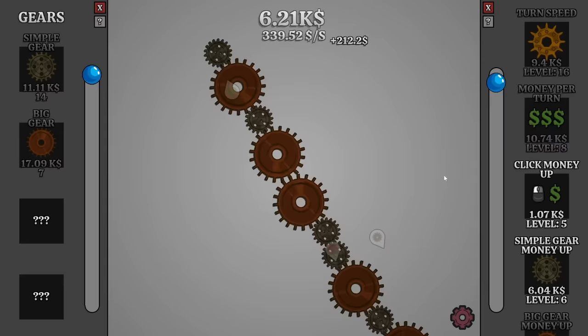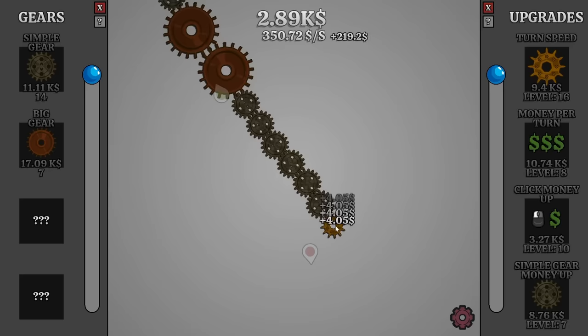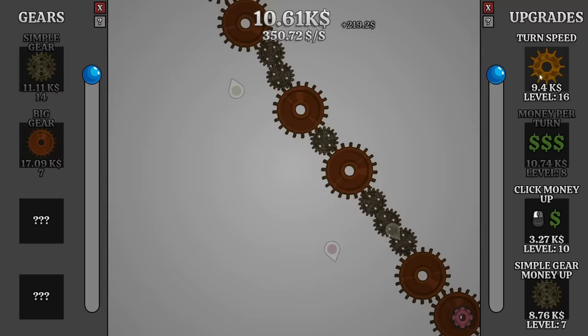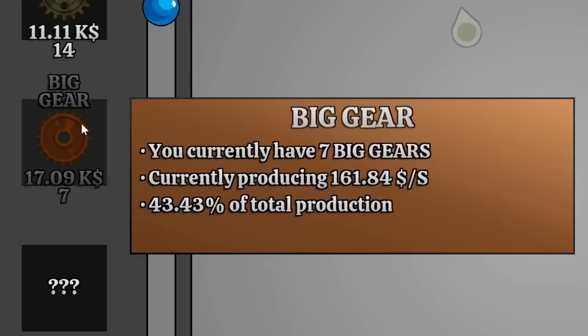Should I buy better click upgrades? I think I will just see what they get for me. So now our click money is level 10 — that gets us $4 every click, which really doesn't matter when we're making 350 a second. Although it is kind of noticeable when I click. You might be asking why I don't just turn on the auto clicker, and I say you're asking too much. I'm just going to turn on the turn speed. I think this is going to take too long if I keep buying the simple gears, so I'm going to wait a little bit longer and get the big gear, which is already almost half of our production.